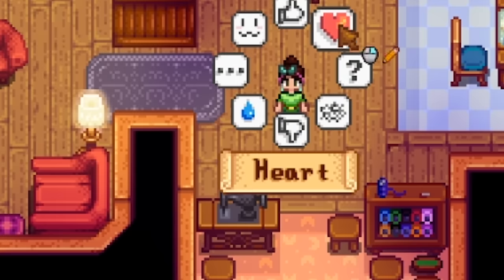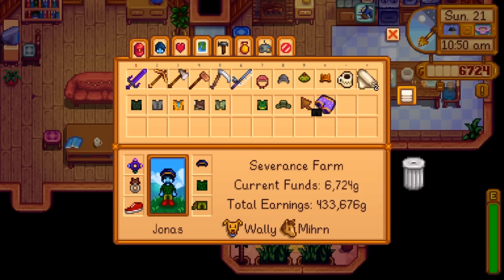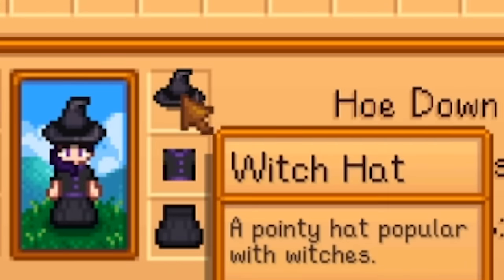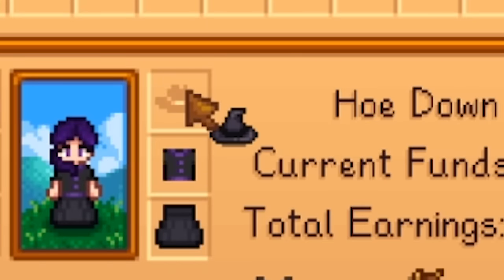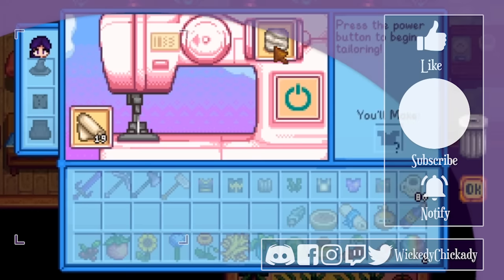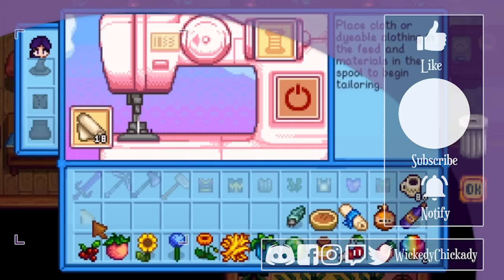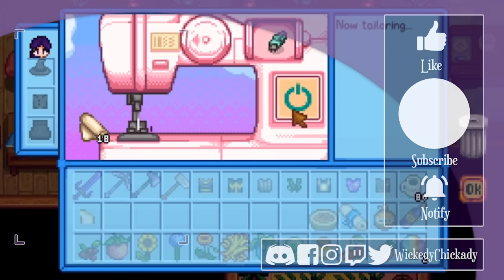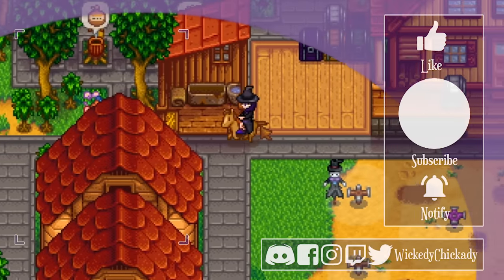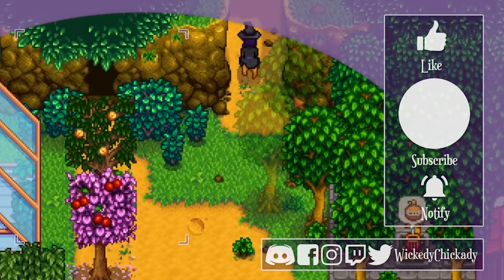So friends, have you been playing around with the new tailoring system? And what things have you made? What is your favorite so far? Obviously my favorite is this witch hat, but there are a lot of different combinations that I haven't tried yet and I really want to just fill up my dresser. I hope that this guide has been helpful to you. Be sure to drop a comment down below, and like and subscribe if you'd like to see more. I'm Wickedie, thanks for hanging out in the valley with me, and I'll see you in the next one. Bye!